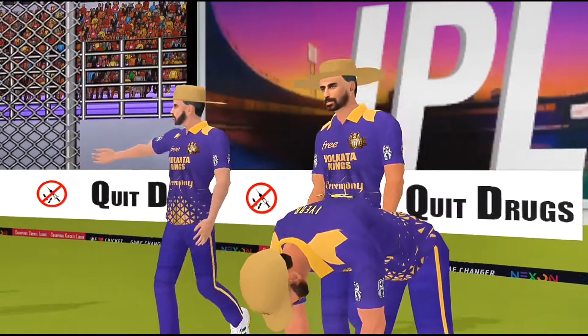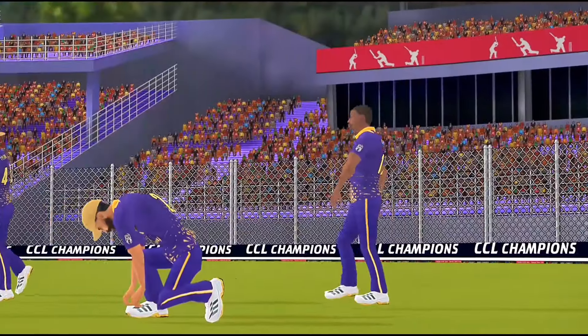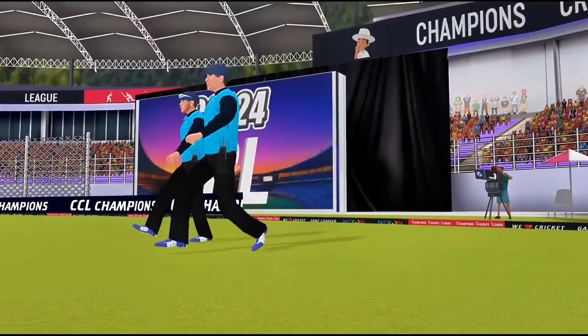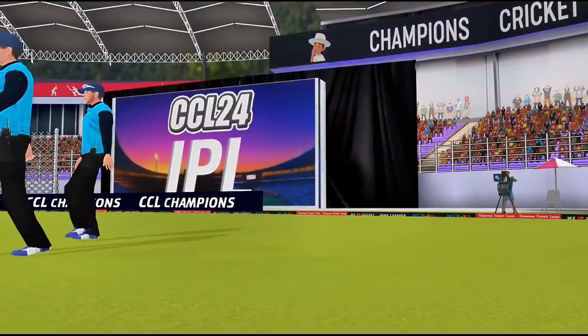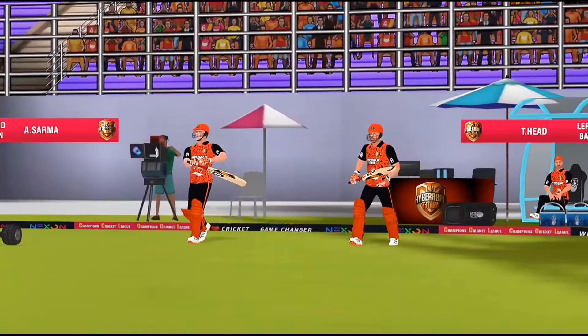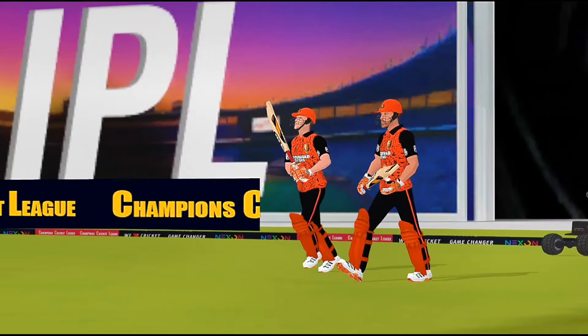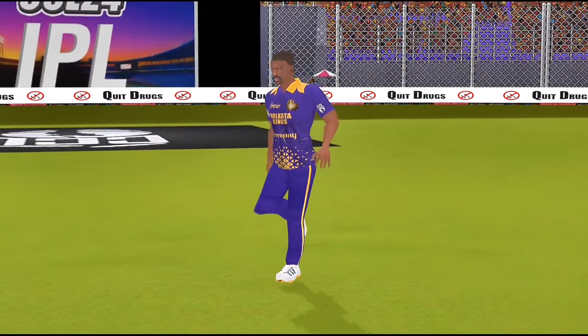Fielding team enters the field, focused and ready for action. Let the game commence. Umpire making their way onto the field, ensuring everything's in order. Their presence adds authority and control. Here come the opening batsmen, marching out to the middle with purpose. The stage is set for an electrifying start to the innings. Pace into the attack — the captain opts for speed to make a breakthrough.